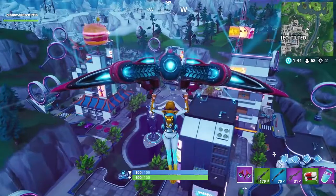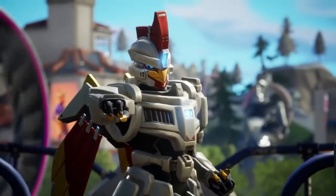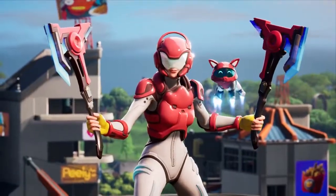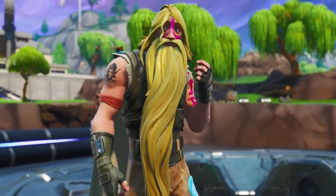When you first buy the pass, you'll immediately get two outfits: Sentinel and Rox, progressive with new dual axes. And if you opt in for the Battle Bundle, you'll instantly get this guy.